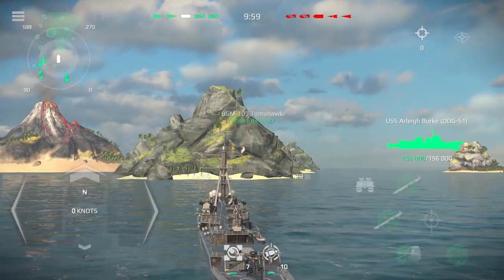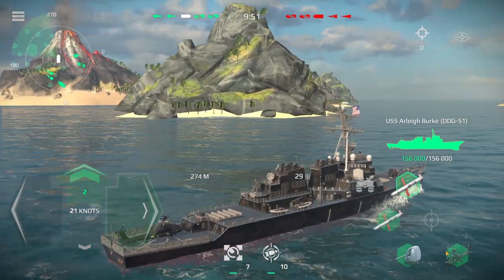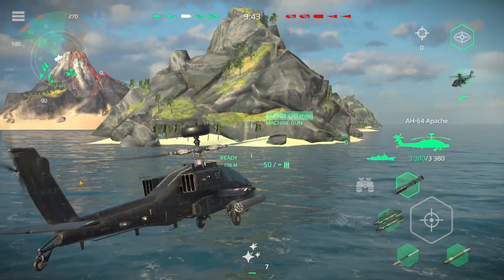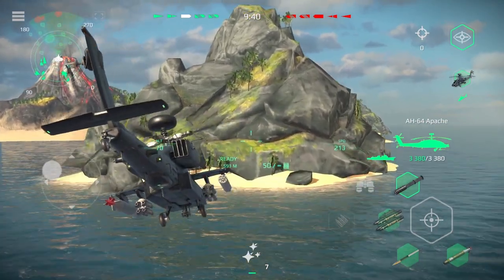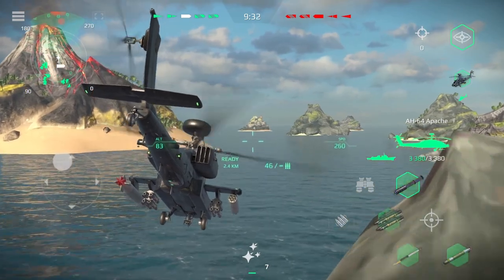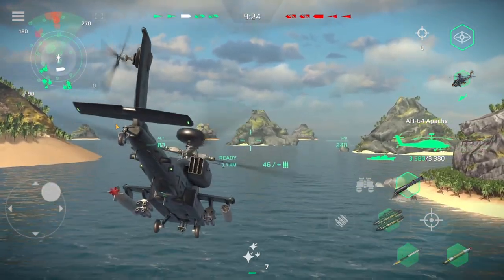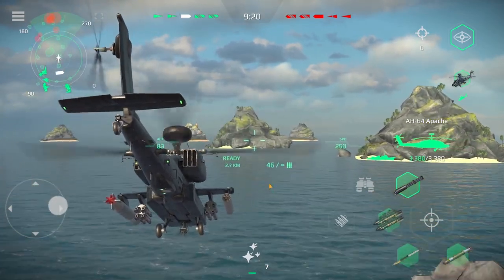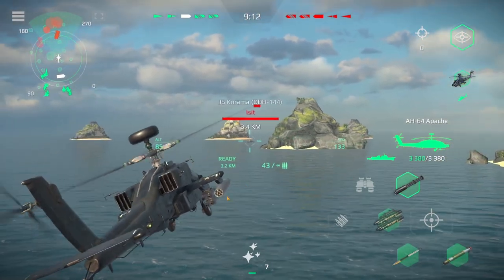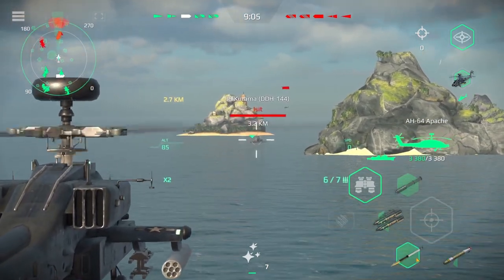Alright, so here we are in the Arleigh Burke on this volcano style map. It is fully upgraded of course. Arleigh Burke destroyer — and we do have a helicopter actually. We should probably use that for scouting before we go anywhere. So I'm just going to park like this behind this rock and W towards — okay, not this mountain. Spacebar is to shoot on PC here. Let's try not to get our helicopter killed — I just want to see what we can find, to be honest.